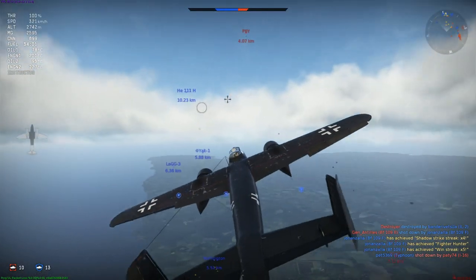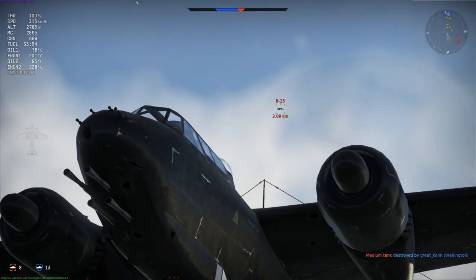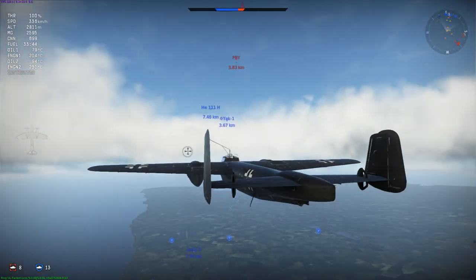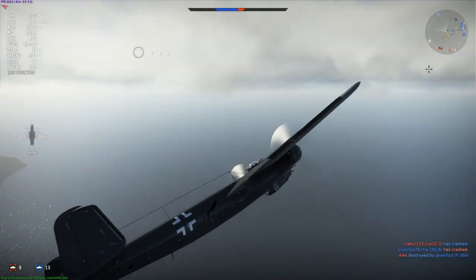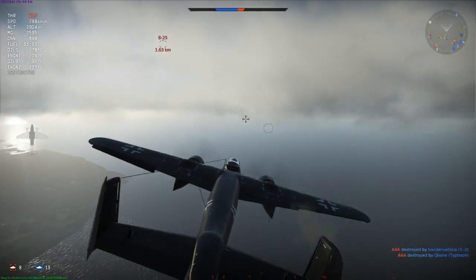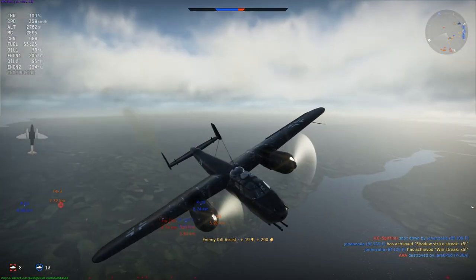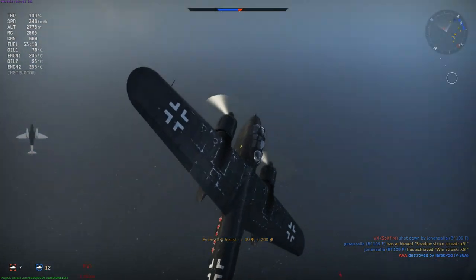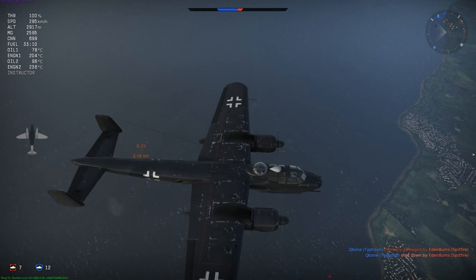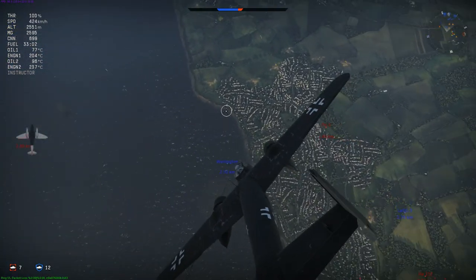Levelling out near the enemy airfield at 2,700m, I initially consider chasing an enemy PBY but notice a B-25 Mitchell coming straight out of spawn behind me. The last thing I want is a dogfight between essentially a bomber and a derivative of a bomber. Fortunately the B-25 decides to fly level and dive on the ships, so I'm relying on my opponent's negligence rather than my own versatility. I assess the situation and realise that both the PBY and the B-25 are likely targeting the ships, meaning I can intercept them on the way in and the way out.